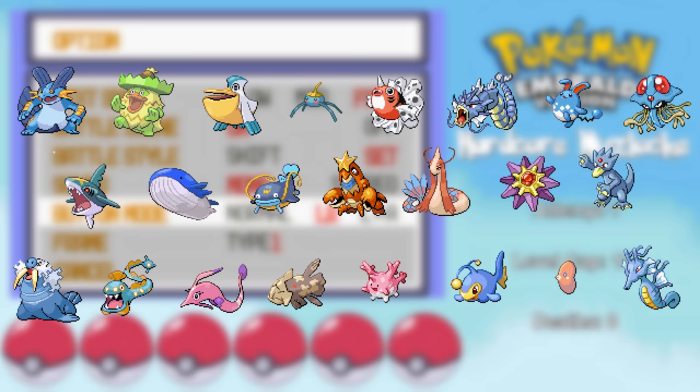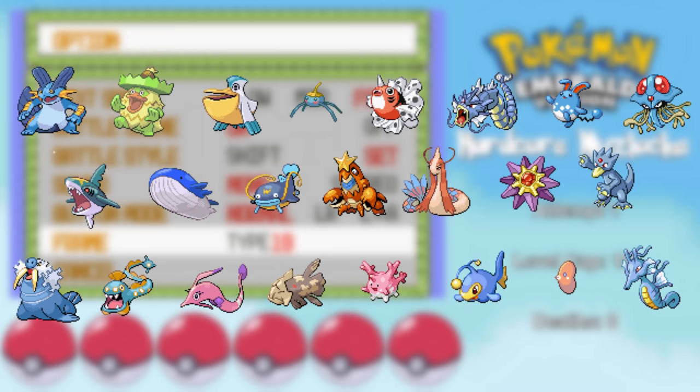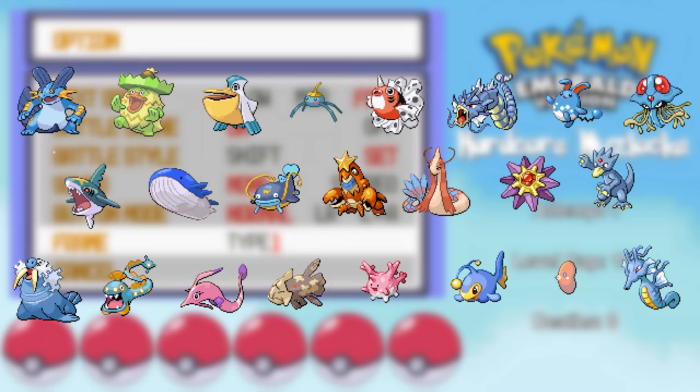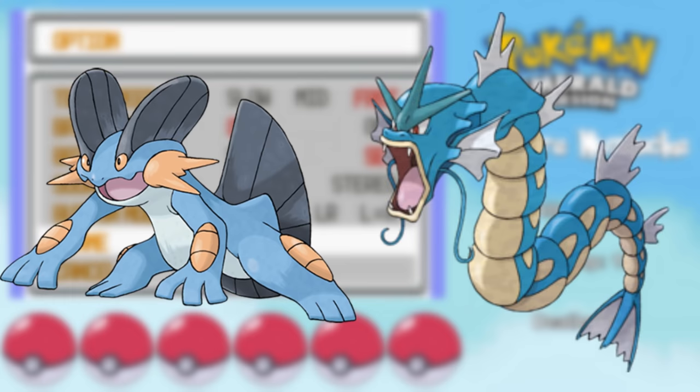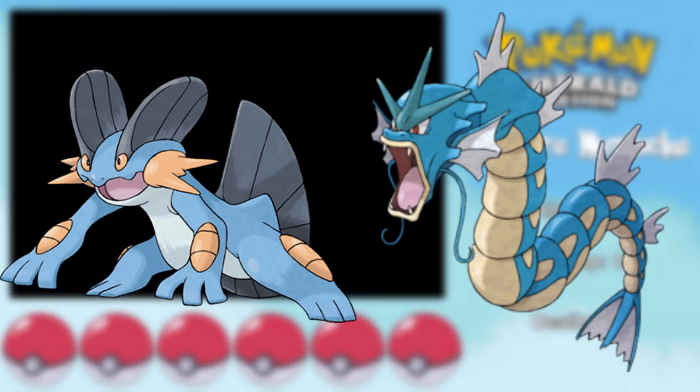The following Pokemon are available to me, and I'll be able to catch most of them, but some Pokemon like the underwater encounters are all in the same area, so I won't quite be able to catch everything on the list. You may notice I have access to both Swampert and Gyarados — Swampert being one of the best Nuzlocke Pokemon in Hoenn, and Gyarados being one of the best Nuzlocke Pokemon overall.